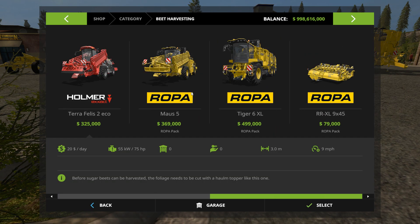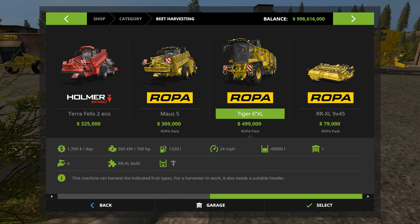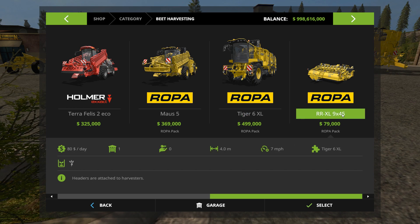Next up in beat harvesting we have the ROPA Tiger 6XL. This machine is $499,000 — basically half a million dollars. Maintenance fee of $1,700 a day, 768 horsepower, road speed of 24 miles an hour, capacity of 43,000 liters. It goes with the RRXL 9x45 head, which is $79,000 to buy, $80 a day to maintain, four meters working width, and seven miles an hour harvesting speed.